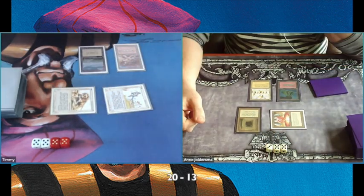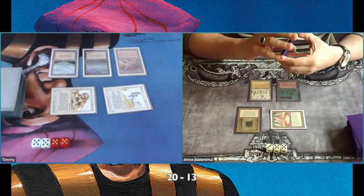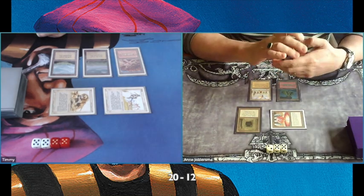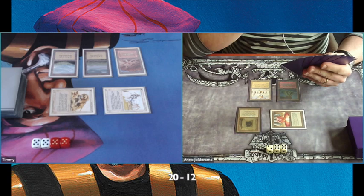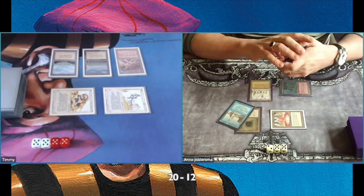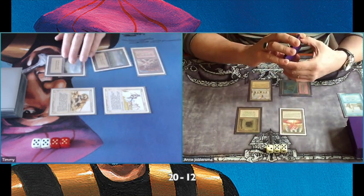I'm attacking for four. Putting down a card and I have to pass turn — that's not ideal. Missing a three drop here. Ana is already on 12 and also taking damage from the Mana Vault. And there's the first Twiddle — but not on a Time Vault, on his Mana Vault.